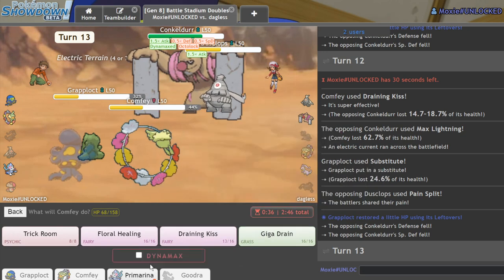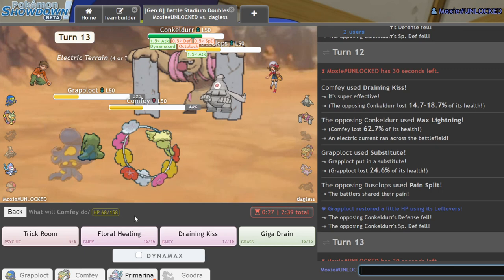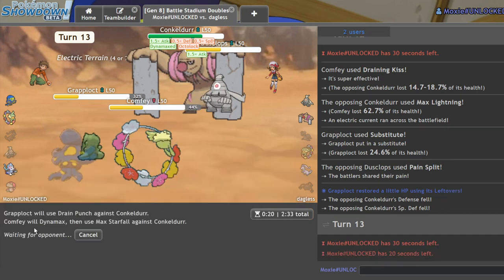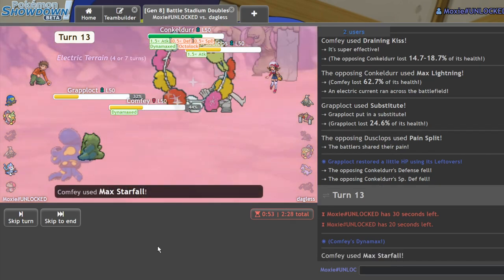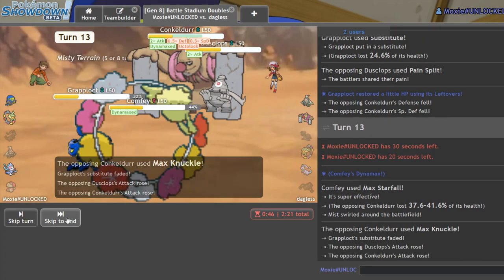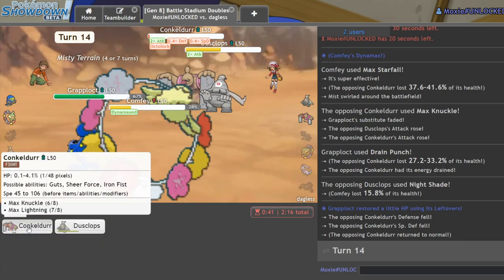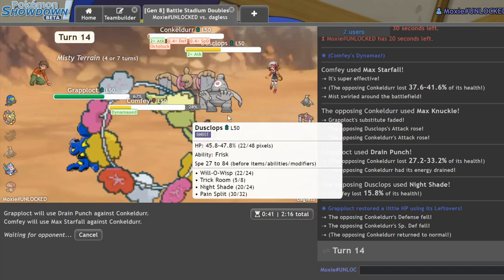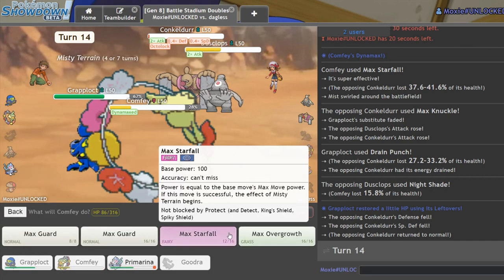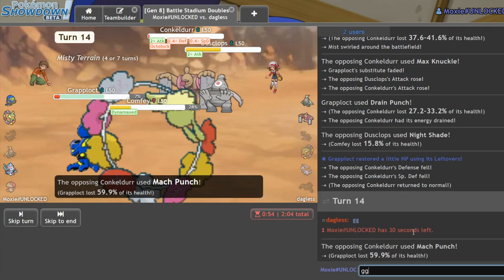Maybe I just Protect actually. I think I need Primarina to beat Dusclops because I have to Perish Song. Here's what I'm gonna do — I'll absolutely delete this Conkeldurr from the field. He took that pretty well unfortunately. But the Drain Punch should do it — not quite, but we are fine. Dream Punch — you can't block the Max Starfall unless he has Ally Switch, but I think we're still good. To play it safe, I'll Dream Punch Conkeldurr and Max Starfall Dusclops. GG.